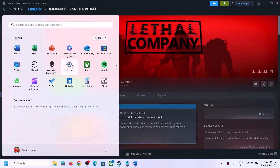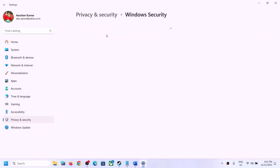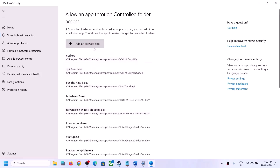If you're using Windows Security, open Windows Settings. If you have Windows 11, click on Privacy and Security, then click on Windows Security. If you have Windows 10, go to Update and Security, then click on Windows Security. Now click on Virus and Threat Protection, scroll down, and click on Manage Ransomware Protection. Then click on Allow an app through controlled folder access and click Yes.